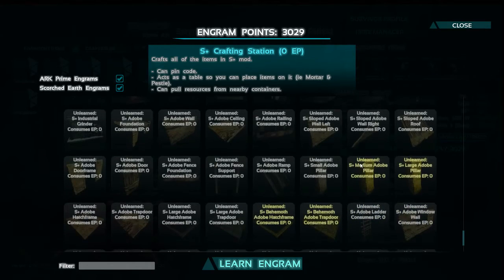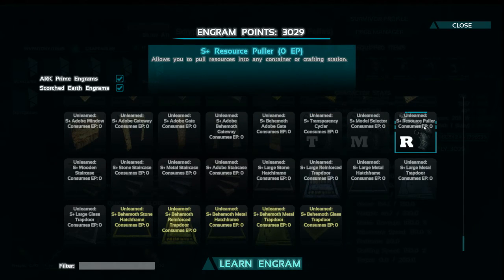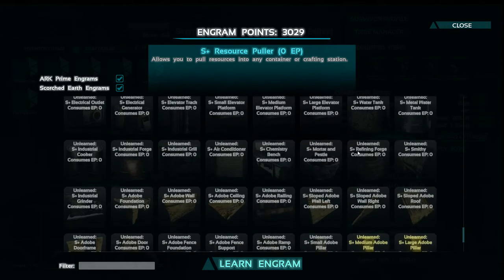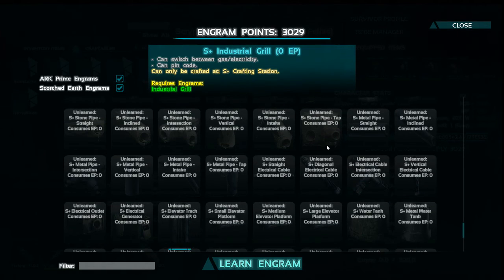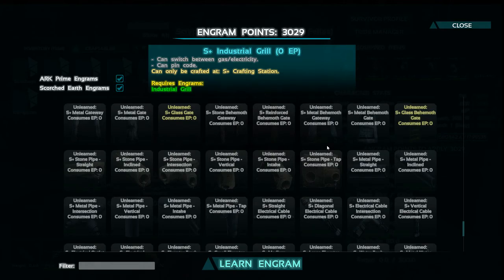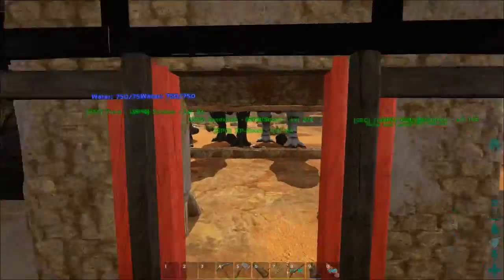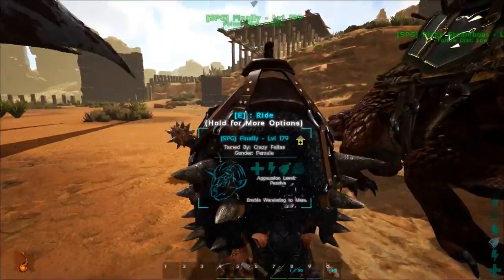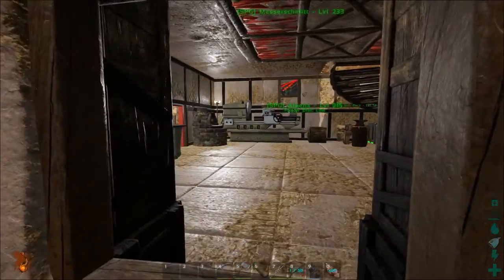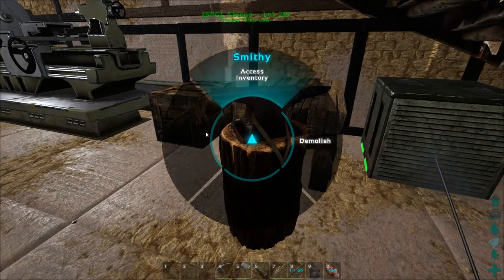Structures Plus gives you some more interesting things in the latest updates. You can cycle transparency for glass items, select a different model for glass items, and there's this resource puller. As far as I understand, any Structures Plus structure with an inventory — like the chemistry bench, industrial grill, maybe even smithy — can do that. You just go there, say you want to craft something, you're missing resources, and you say check the storage in the area surrounding this workstation, pull the resources from there into the workstation, and then craft your recipe.